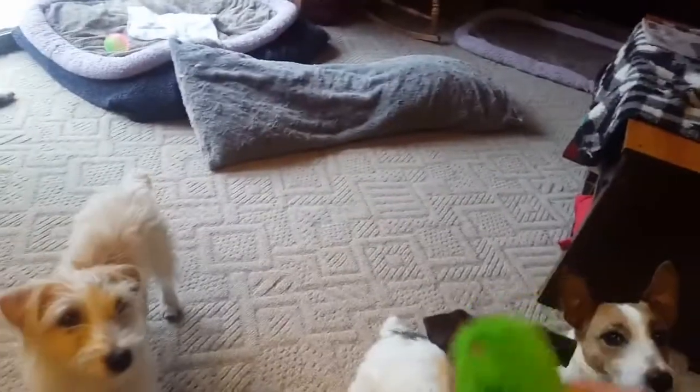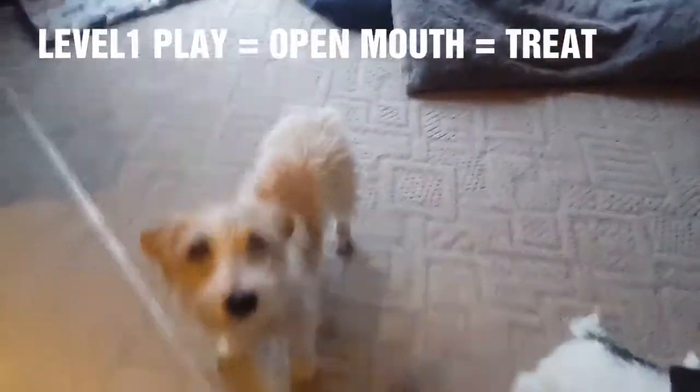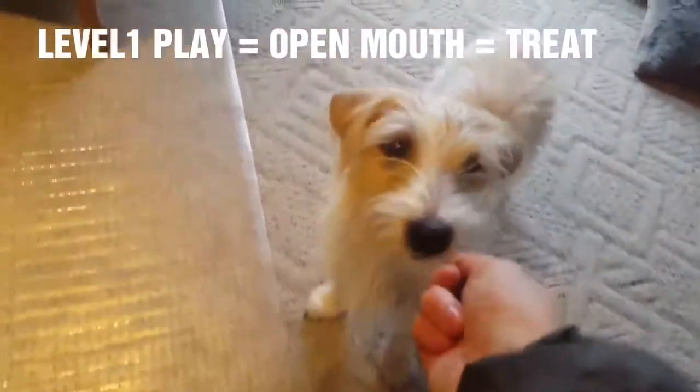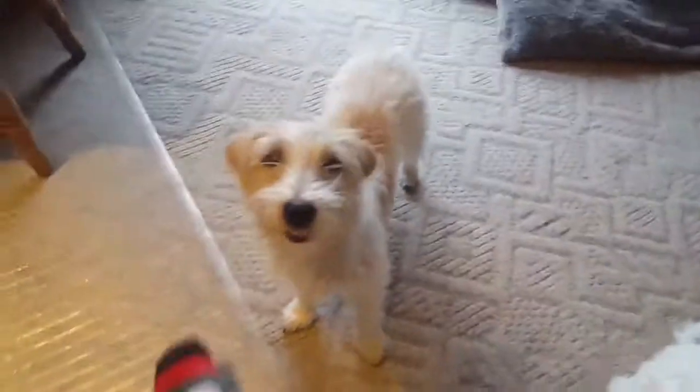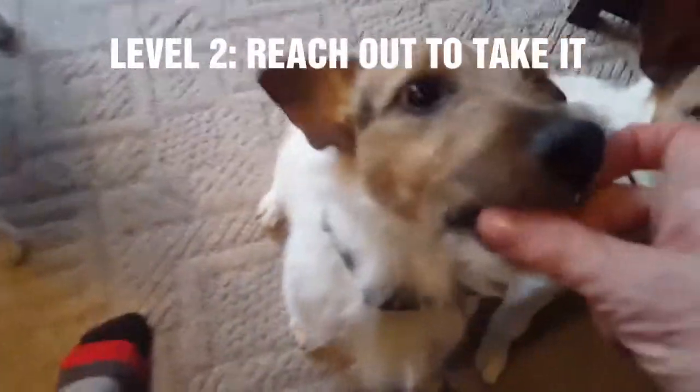The first level — you want them to enjoy it, so you play with them. When they open their mouth like that, then you give them a treat. That's level one. You keep doing that, making it positive reinforcement, until they'll reach out and take it.